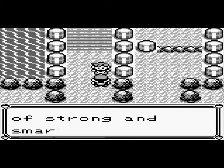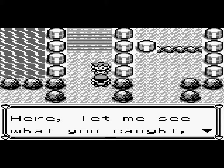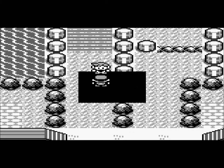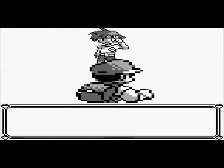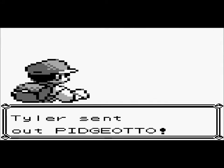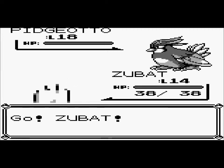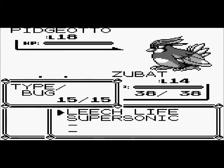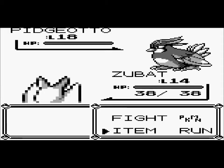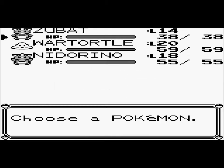He says he's doing great and has strong Pokemon. This guy has improved — he had two Pokemon before. Tyler wants to fight. He sends out Pidgeotto — so he evolved his Pidgey. Oh, I'm out of potions! That's awesome. Guys, I'm out of potions.